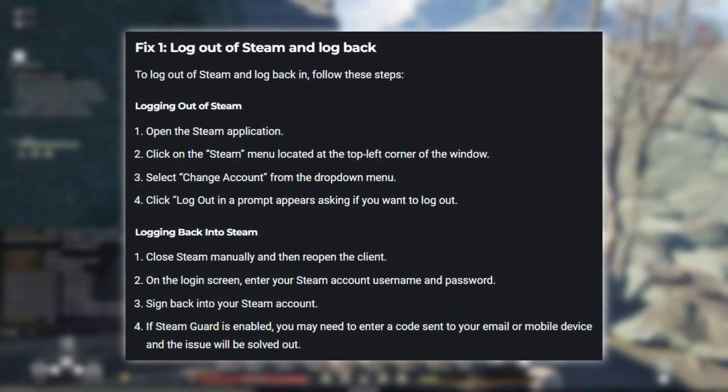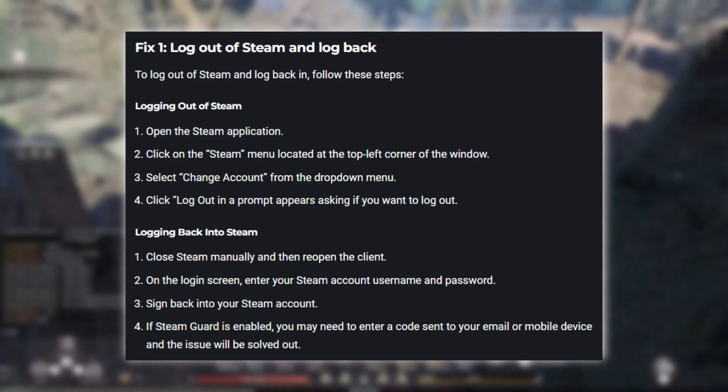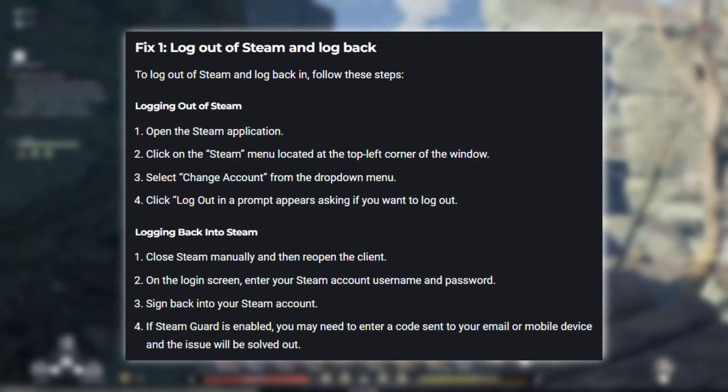Fix 1: Log out of Steam and log back in. To log out of Steam and log back in, follow these steps. If Steam Guard is enabled, you may need to enter a code sent to your email or mobile device and the issue will be solved.